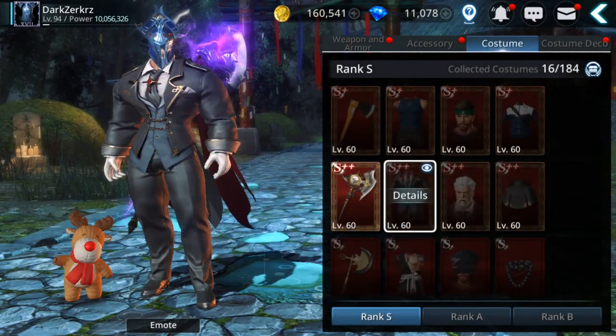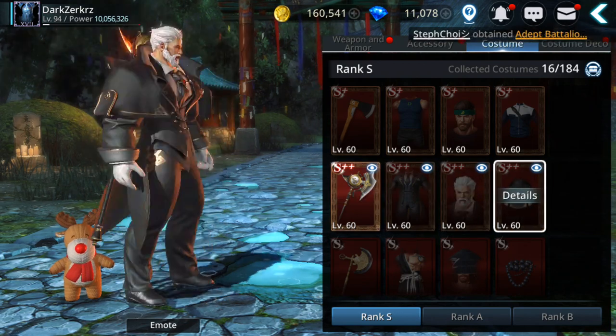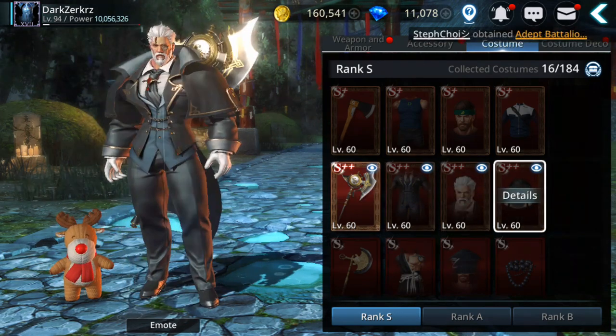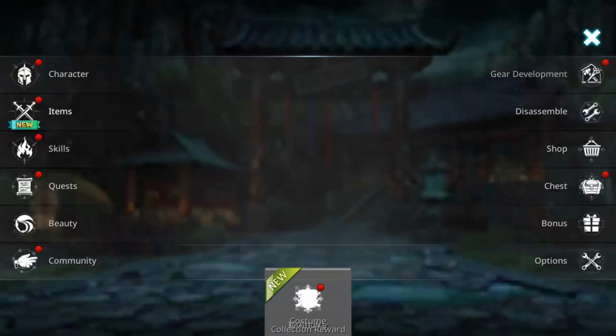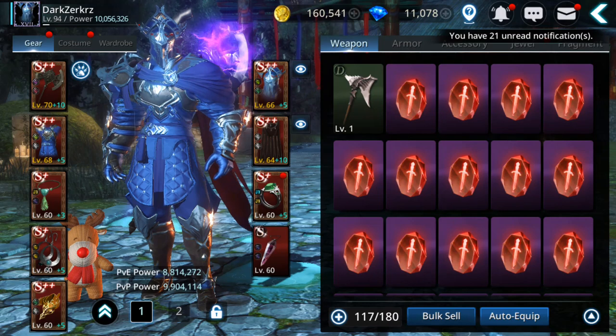Why am I so confused — this is the Battler set. I forgot they were S++, I didn't like how they looked. So from the Battler, from the service charge — oh, that's good guys, that is really good!